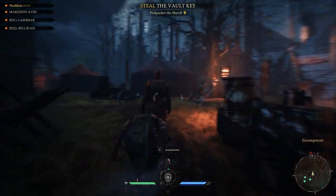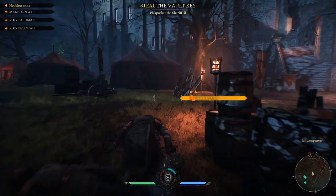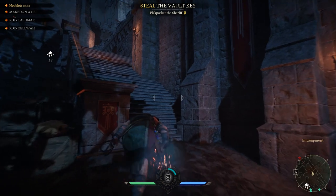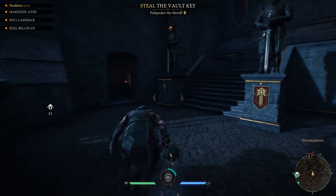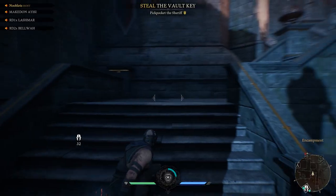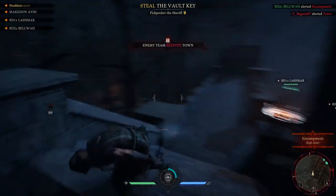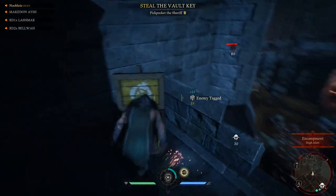You get bonus points and gold for sneaky kills. We need to find the sheriff to get the key for the vault. Check the map. We need to get spawn points as well. Crossbowman here — nice.